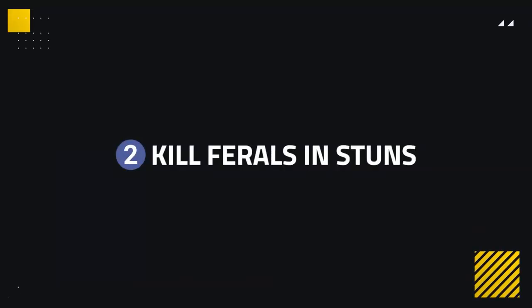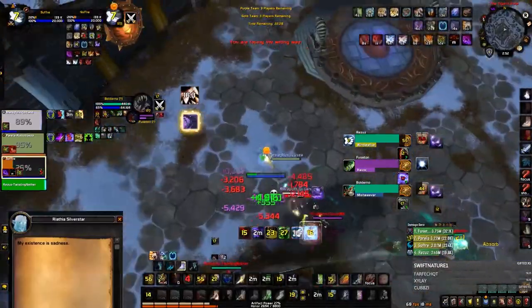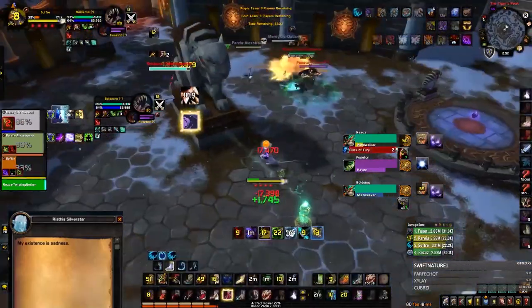Another main weakness of Feral, which is more known, is that they are squishy in stuns, allowing you to kill them during stun windows. In general, outside of stun windows, Ferals have an incredible amount of mobility, allowing them to weave out of scary situations and end up living with good kiting.